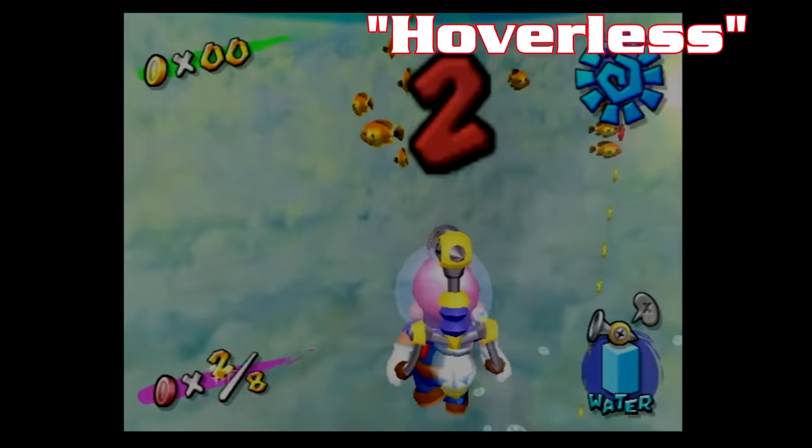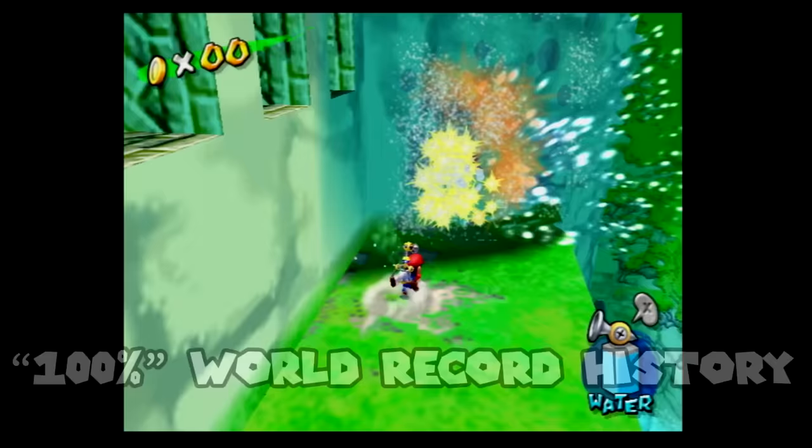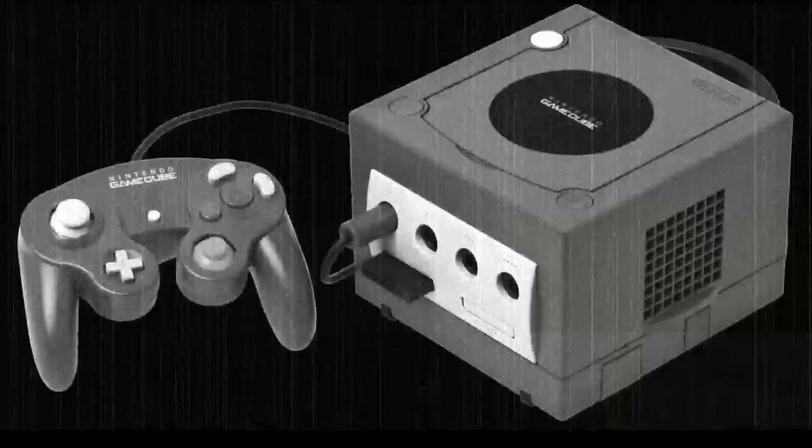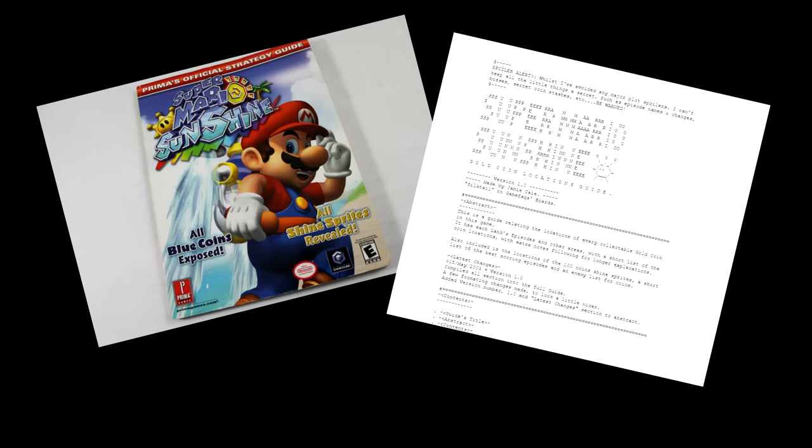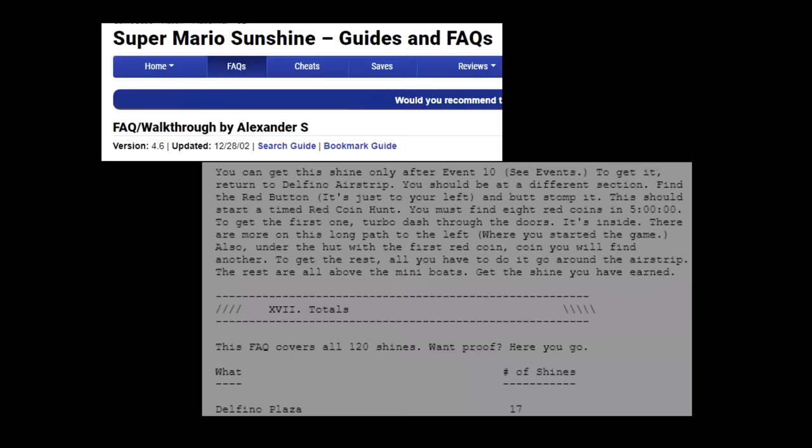So what is the most notable of Mario Sunshine's alternative categories? That would be 100%, currently referred to as 120 Shines. For those who experienced Mario Sunshine during its initial release, the idea of 100%-ing the game was mystifying — surely impossible without a strategy guide or walkthrough. How many Shines are in this game anyway? The GameFAQ's walkthrough says there's 120, but there were also rumors about a 121st Shine Sprite.